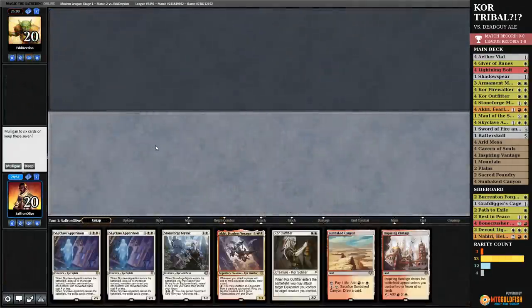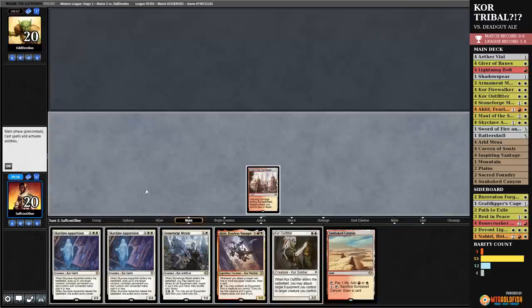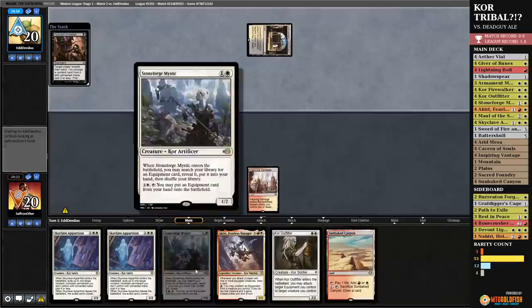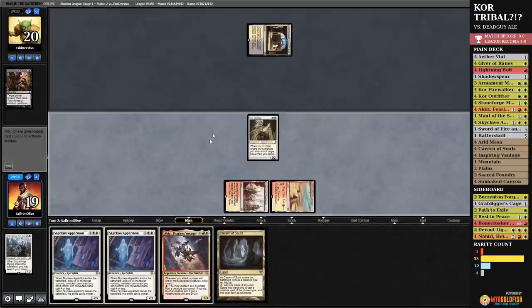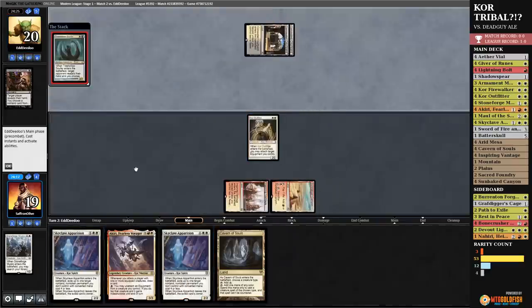Much Abrew About Nothing time. We are Kor-ing around in Modern — Kor Tribal of all things. All right, that sounds fine. Inspiring Vantage, go — see what our opponent's doing. Concealed Courtyard and Inquisition. There goes our Stoneforge, I assume — yeah. Well, we will play Sunbaked Canyon and run out the Core Outfitter, go — grizzly bears. We do have a decent amount of removal though.